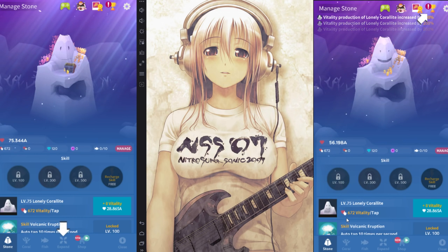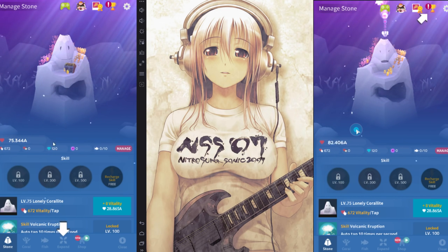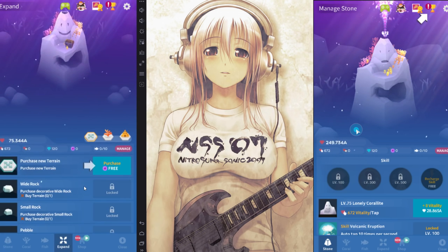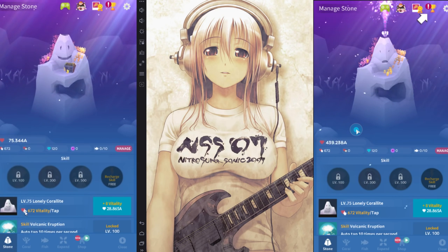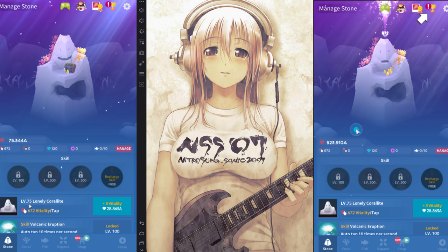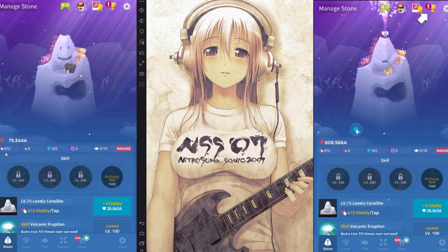The way it works is that the amount of vitality you get per tap is actually separate from the level. You don't double the Coralite level. I've seen people confused about this in the expand stuff too. Somebody bought a crater which says 'lonely Coralite vitality production plus 10%.' What they thought that meant was that it would add 10% to your Coralite level. Doesn't work quite like that — instead, it increases your tap vitality, which is this number here at the top left.